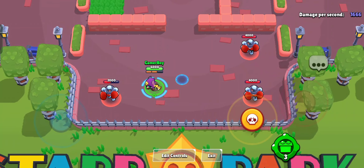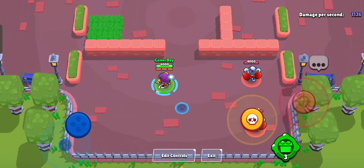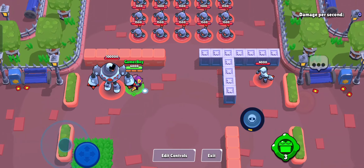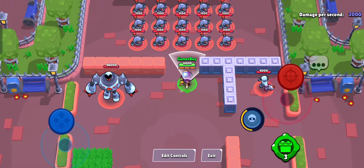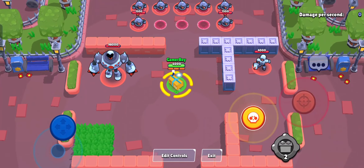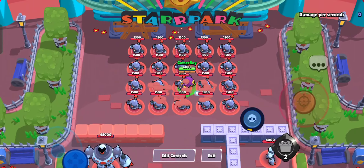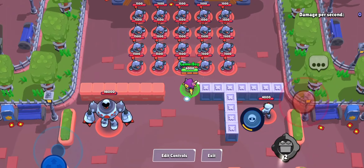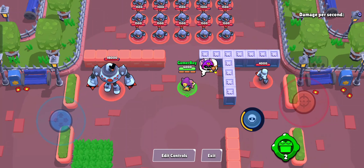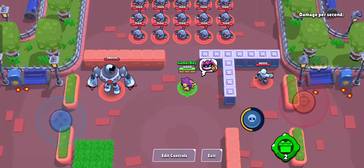Look at the animations — the animation is also good. 2,000 damage. Let's use the super — super is good. Attack: nice, 2,000 damage, oh my god! Now look at the gadget. The skin is good overall. Let's try the pin — pin is also good.